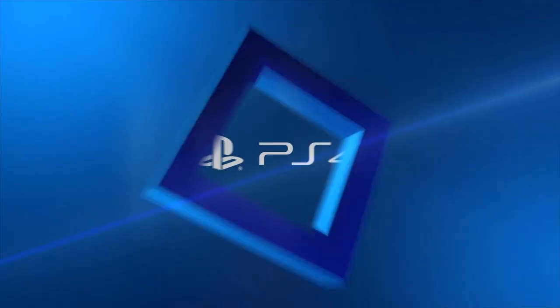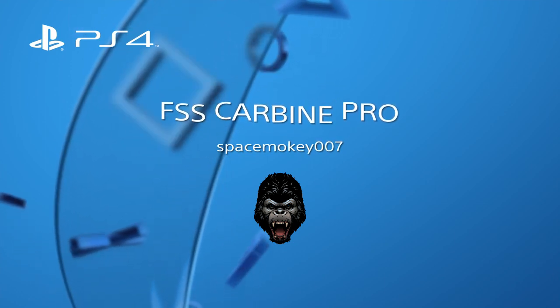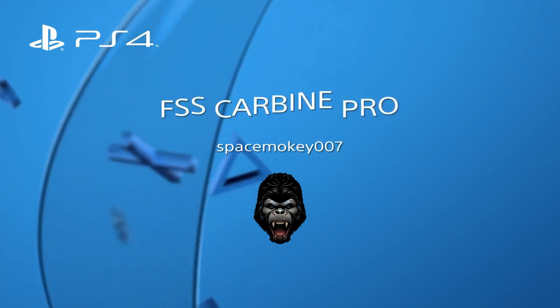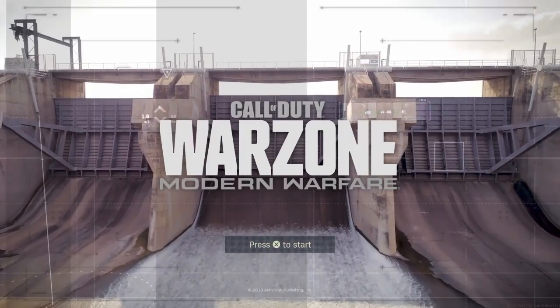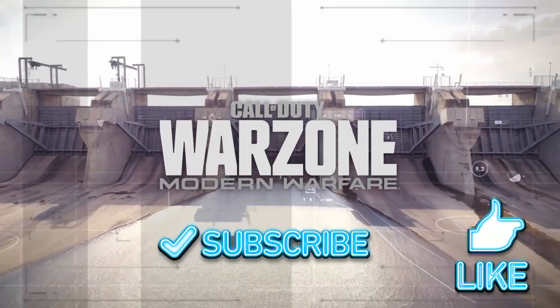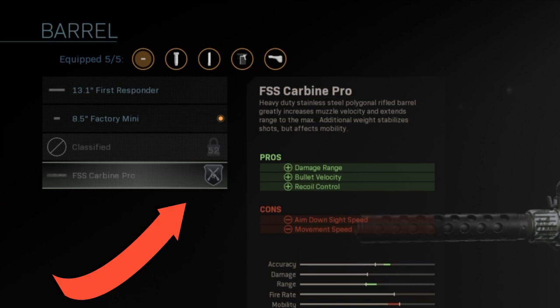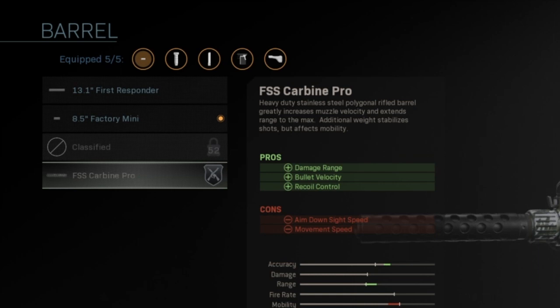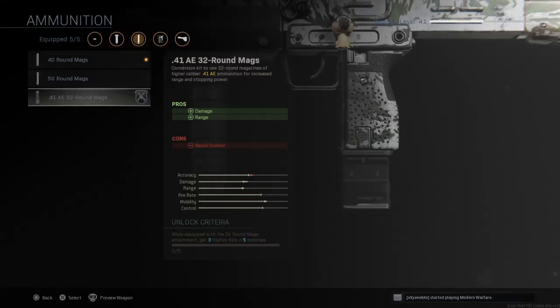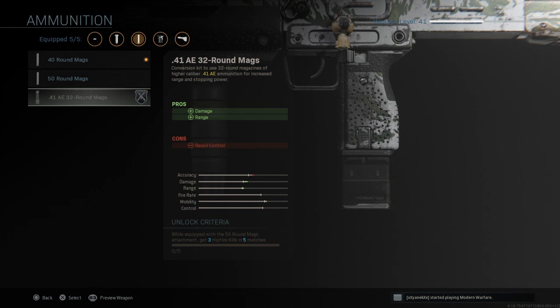What's up, Space Monkey here. In today's video I'm going to show you guys how to unlock the FSS Carbine Pro barrel attachment for the Uzi, and also the 41 AE 32 round mags for the Uzi. We had an update in the game a while back and they added some new attachments to certain weapons — the FSS Carbine Pro is one of them, and the 41 AE 32 round mags is another attachment for this weapon.